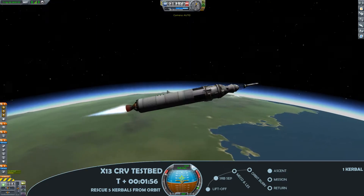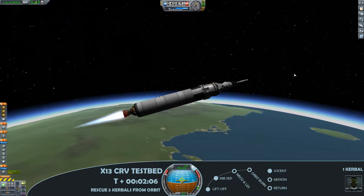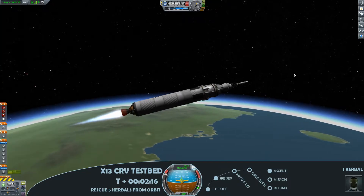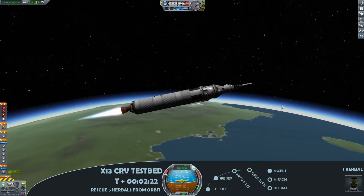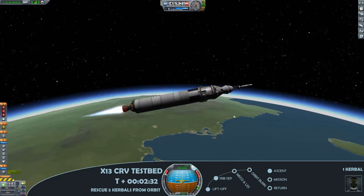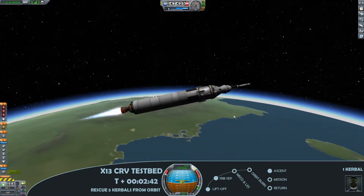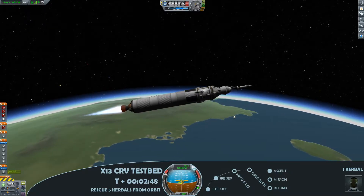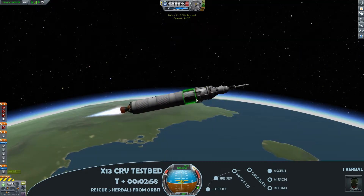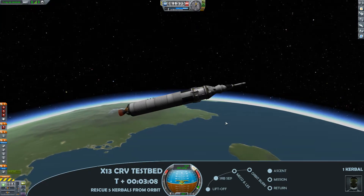We have 5 contracts for this mission — all 5 are to rescue a Kerbal from low Kerbal orbit. They're very lucrative; you can pretty much do a launch and have the mission pay for itself by rescuing a single Kerbal, but by daisy chaining them together we're being a bit more bold and trying to make more cash, as funding is the name of the game. This is called the X13 CRV testbed — CRV being a crew return vehicle or crew recovery vehicle.